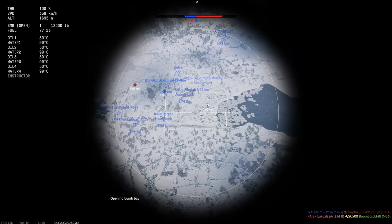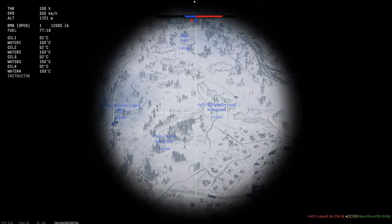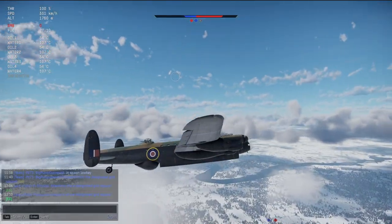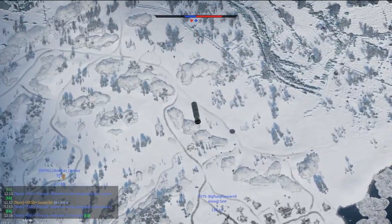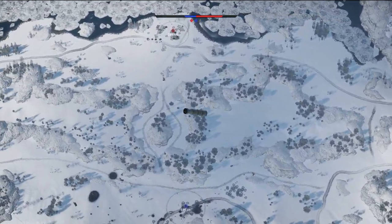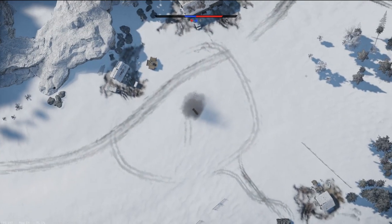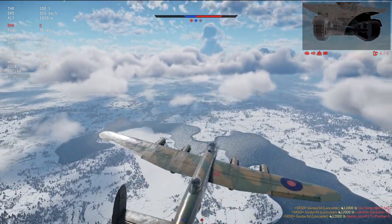I guess we're dropping it in the enemy spawn. That's funny. Attention to the designated grid square. We're watching it fall now. Roger that - oh, that could deal some damage actually if it hits right. There's some AA's over there. That Panther might be a little bit too close. That VFW is definitely dead.